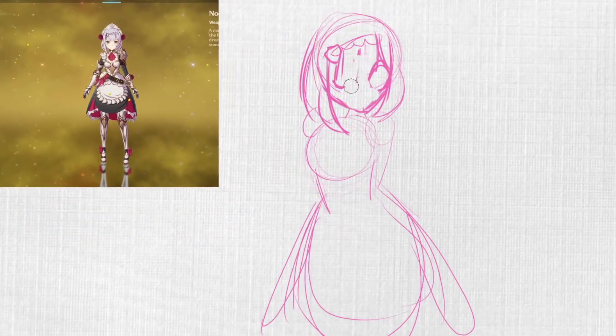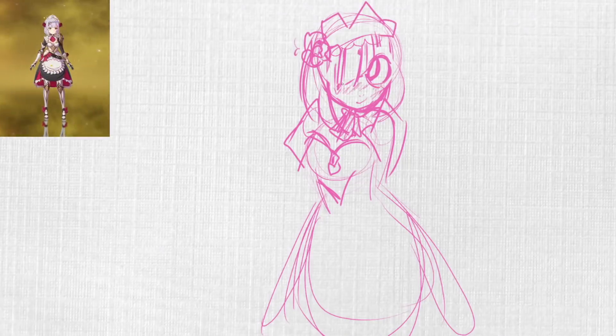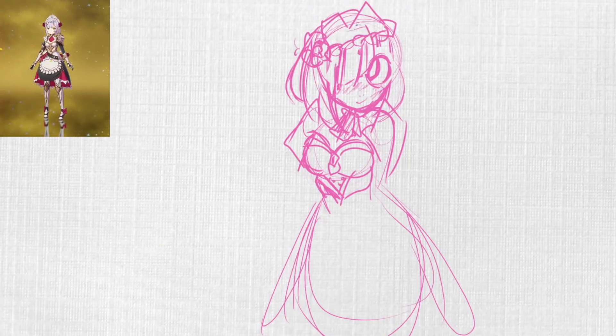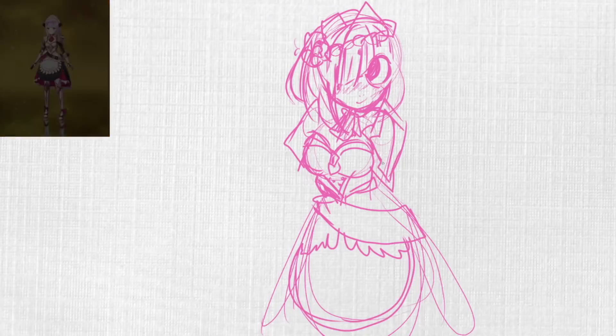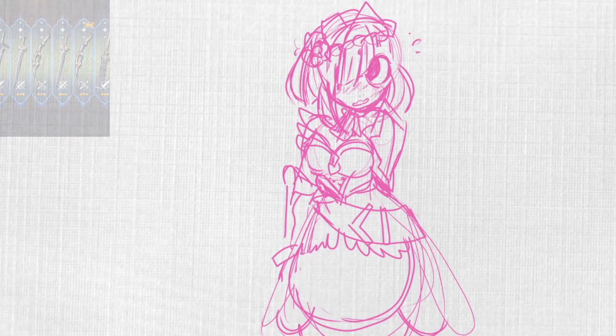As well as that cool arm piece on one side of her uniform. With drawing Noelle, I really wanted to focus on that very sweet, demure, shy expression that she shows sometimes when you're in the menu with her. I wanted to make sure that really came across.